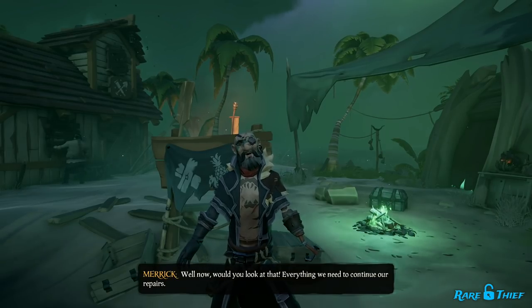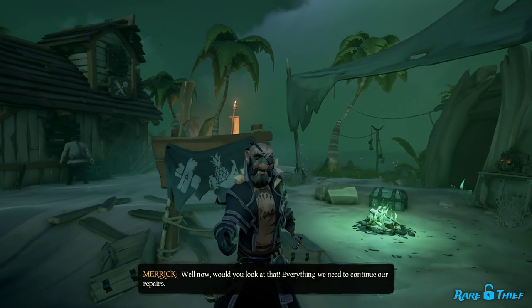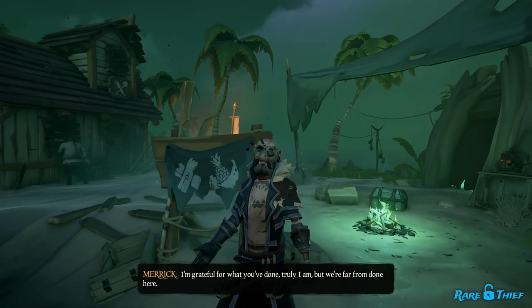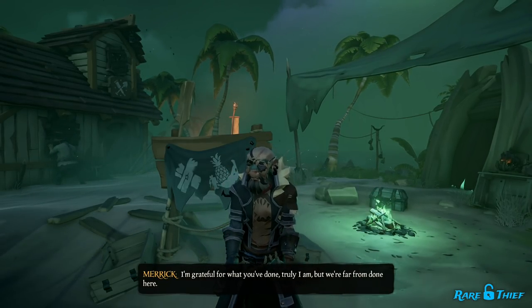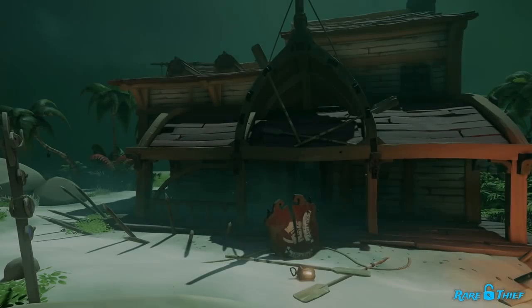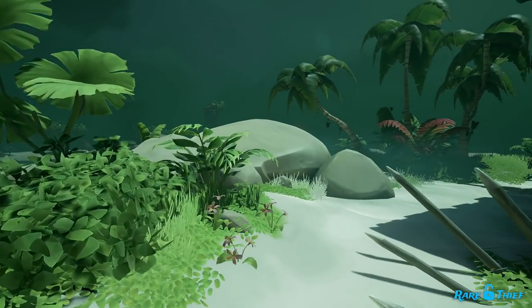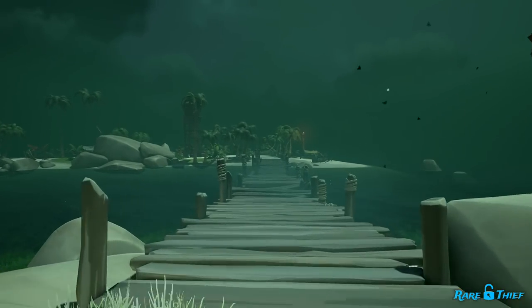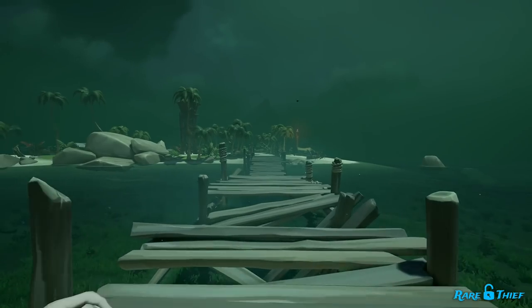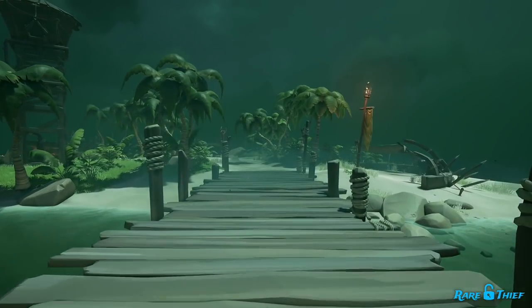Merrick will tell you how grateful he is for your efforts, but that there's still more work to be done. He will ask that you continue to bring in resources to help restore Golden Sands Outpost. On completing this chapter, you will receive the Savior of Golden Sands sails. You'll want to stick around to grab one more of Merrick's journals here. From Merrick, head to the tavern at the center of the outpost. Then, from the tavern, walk east across the bridge to the east aisle. Right after you step off the bridge, you will see the journal lying on the ground to your right.